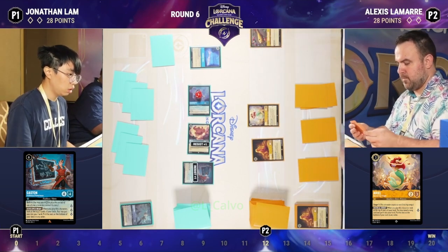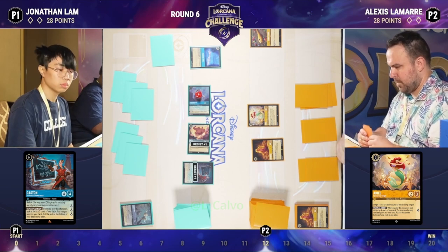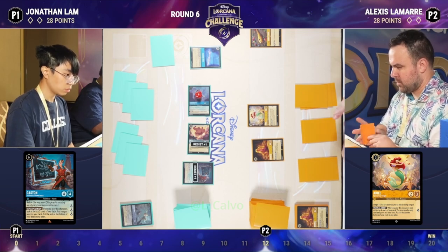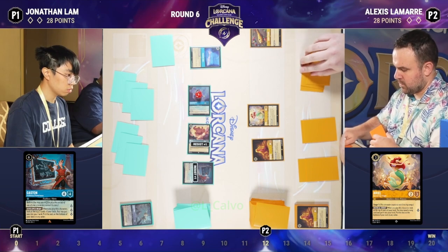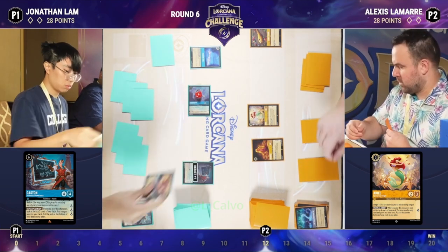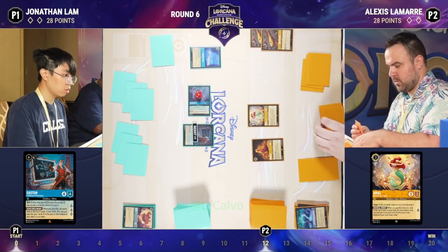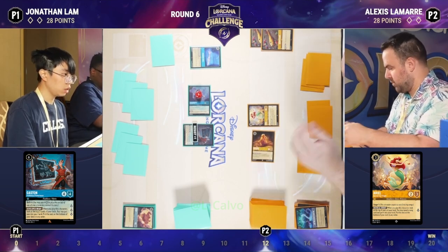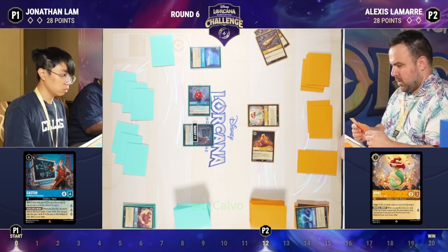We haven't seen A Whole New World yet — I assume it's there with how Jonathan's deck is built. Most Sapphire Steels run it. Now there's a second Sleepy's Flute, so each song will give two lore to Alexis — meaning four lore this turn off Let The Storm Rage On plus Rapunzel questing. Rapunzel's done her job; you can go ahead and start questing away since your opponent would have to challenge into her.